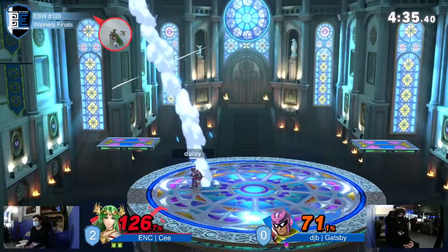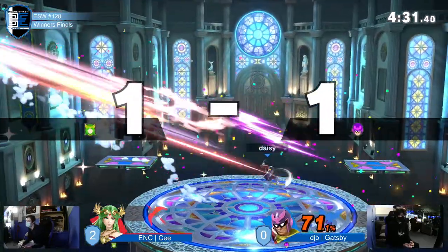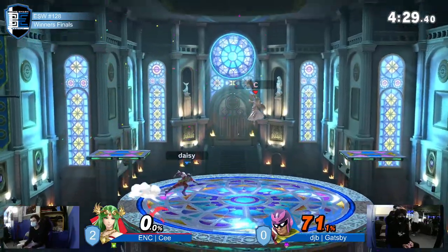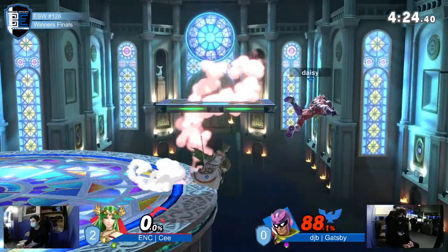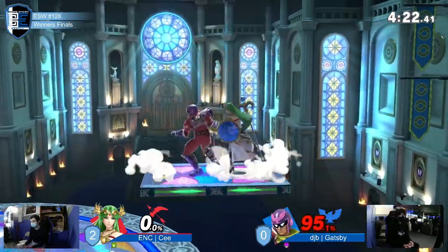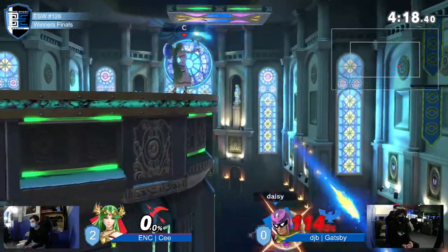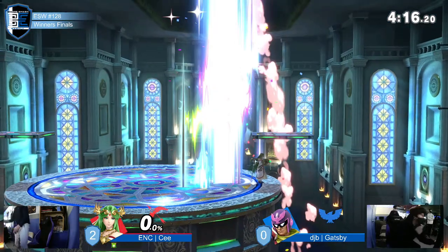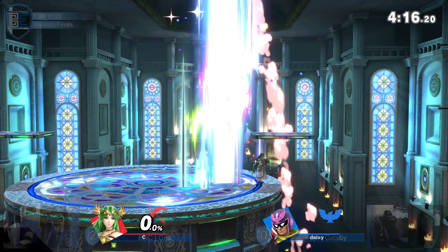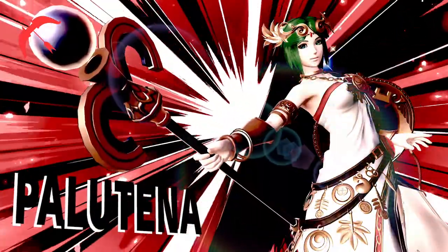The range on that up-b really coming in clutch for Gatsby — otherwise he would be dead as a doorknob right now. He's still playing from behind quite a bit, but that back air manages to even up the stock counts. We haven't really seen Gatsby's explosivity lately, but there's always the threat of it, especially when he has this much rage. That was a little preemptive — we saw the up smash from Palutena.